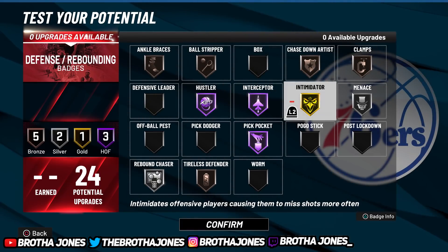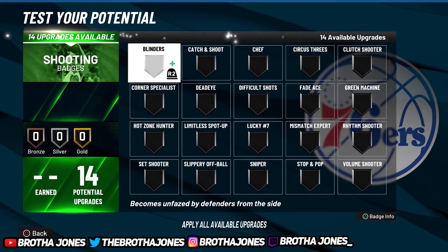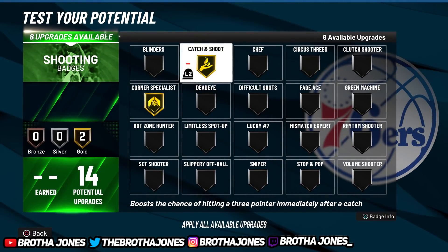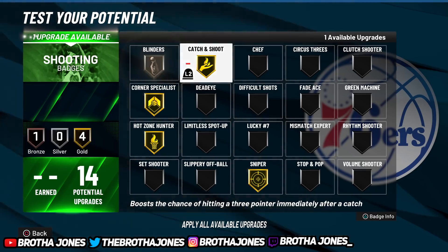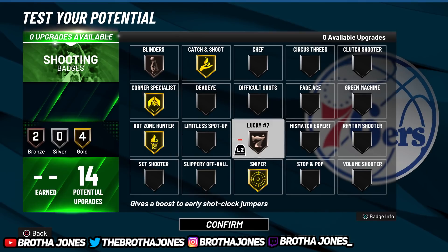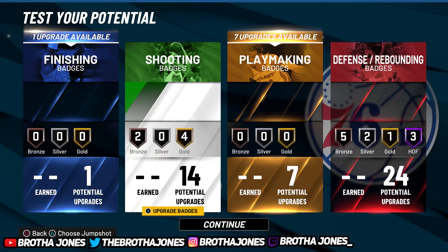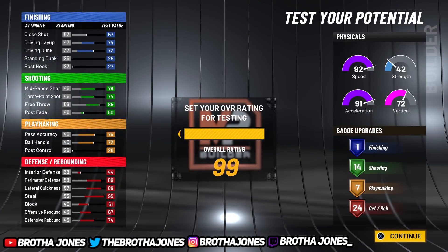The rest can go to intimidate — you'll be all around able to do everything. Pick dodger is the way to go if you want to guard screens. For shooting badges: corner specialist, catch and shoot, hot zone hunter, sniper, and then a small tier of blinders and green machine or lucky seven if you get dotted early. This setup makes it the best lockdown build. You saw the stats — 89 base, 90s at 99 overall, 93 perimeter defense, 93 lateral, 99 steal. You're basically playing like a pure lock.